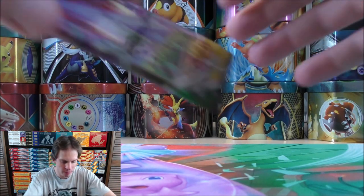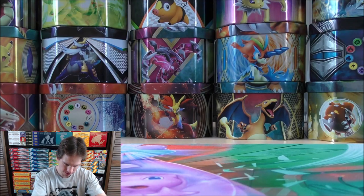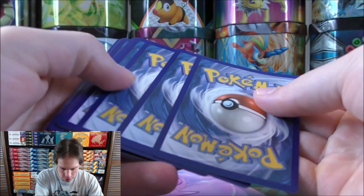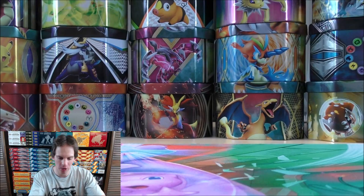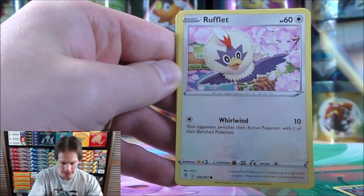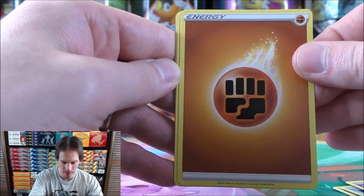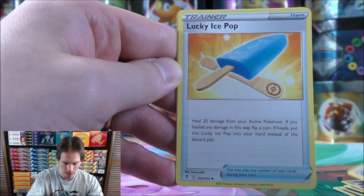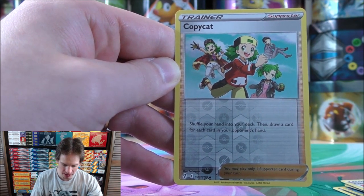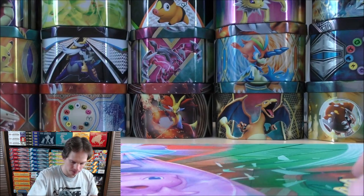Rare holo cards are really not worth very much. I've actually pulled the Duraludon VMAX alternate art a couple of times. Pack 3 starts with Zorua, Psyduck, Rufflet, Drowzee, Flubby Bay, Fighting Type Energy, Swoobat, Lombre, Lucky Ice Pop, a Reverse Holo Copycat — which is available as a full art, I've pulled it in an Evolving Skies opening before — and then Altaria as the rare.